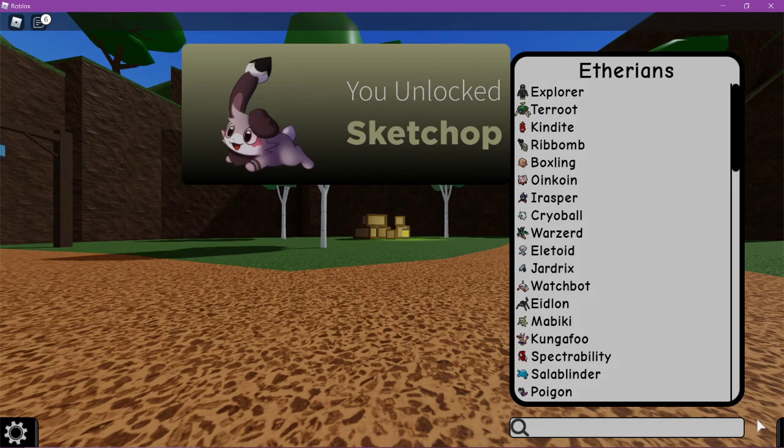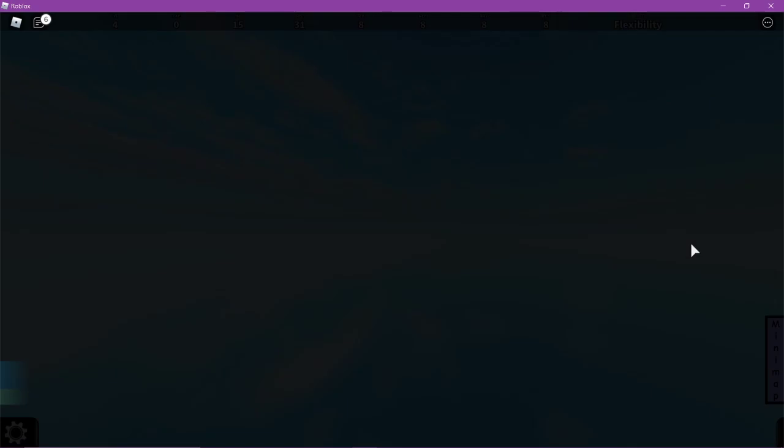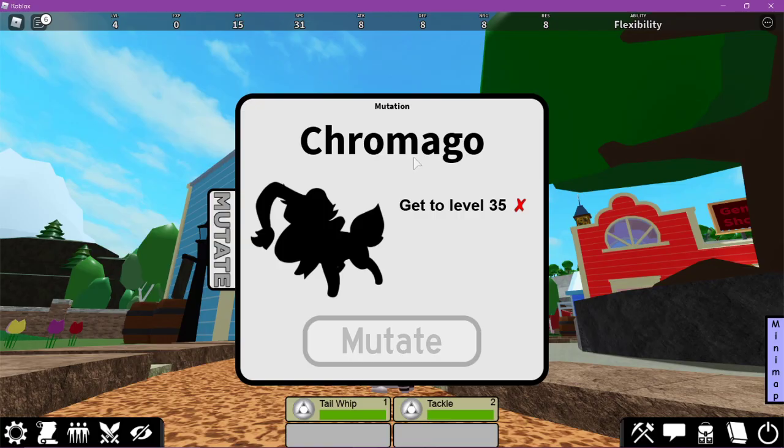So now if you go to your inventory you can be SketchUp. It spawns right here in town, which makes sense — it's adorable, I love it. And it mutates into Chromago.